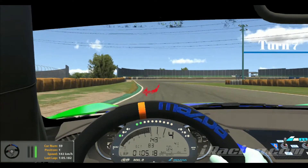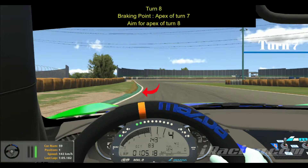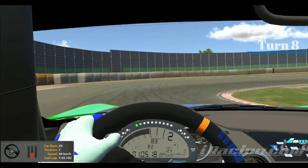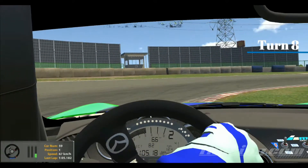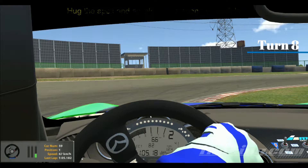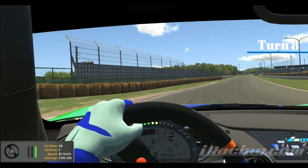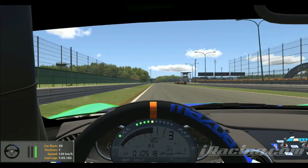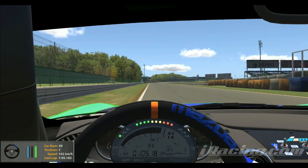Turn eight is another hairpin. The braking point is the apex of turn seven, shown by the arrow. Aim for the apex of turn eight — there really isn't a turning point. It's second gear into the corner, and you'll want to ride the red and white curbs on the right tyres to get more rotation, then accelerate as soon as possible as we head to the back straight.